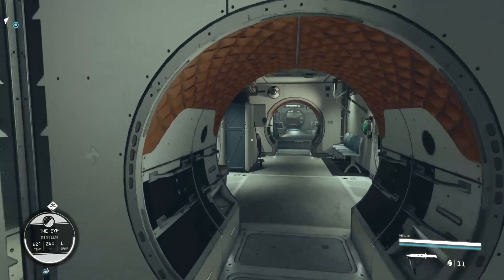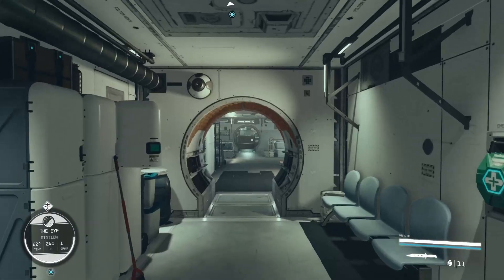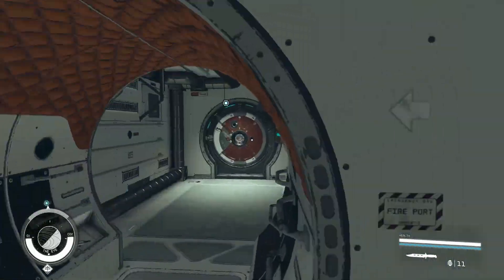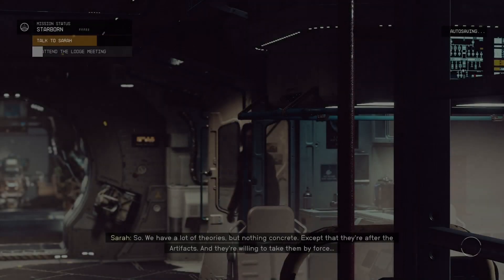Walk in here for two minutes, talk to someone up here for a quest, and then you've gotta do the whole thing again. You turn around, get off, board your ship — so many menu buttons.